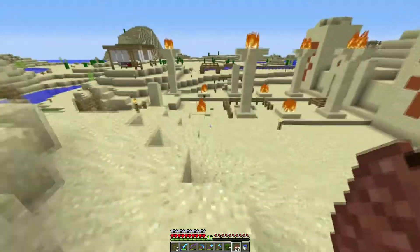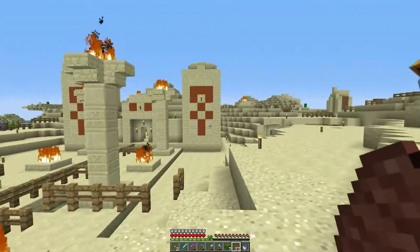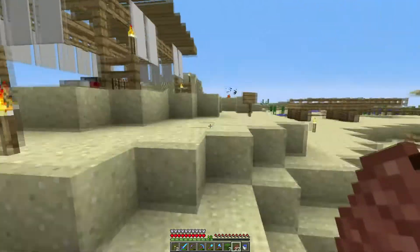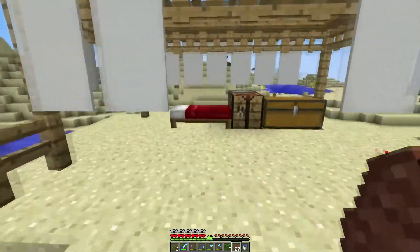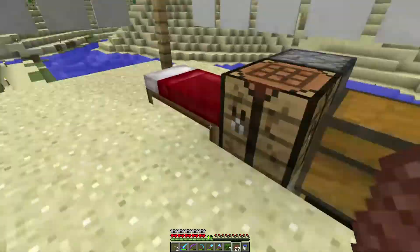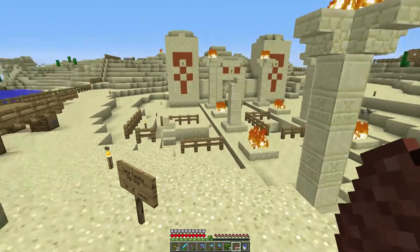Have you tried any texture packs? I have a couple for green-screening stuff but haven't done much other than that. There are some out there that look really nice — especially ones built to make all the components look like medieval castles, with rounded logs and bricks that look more like castle bricks.